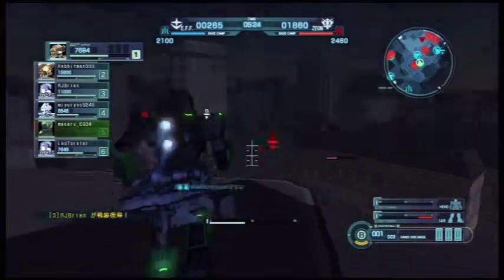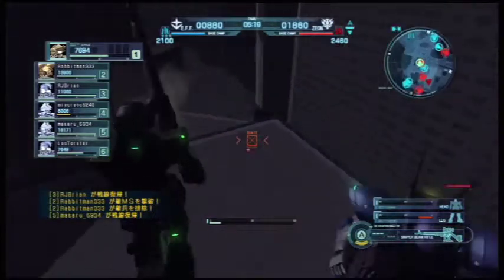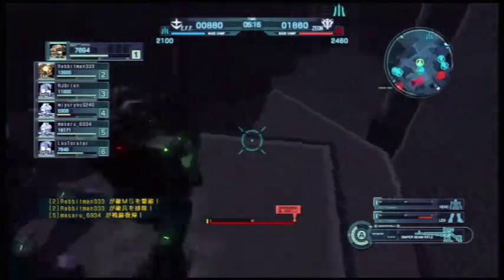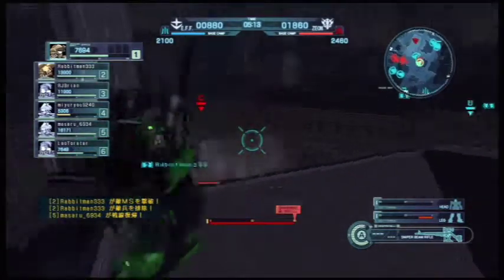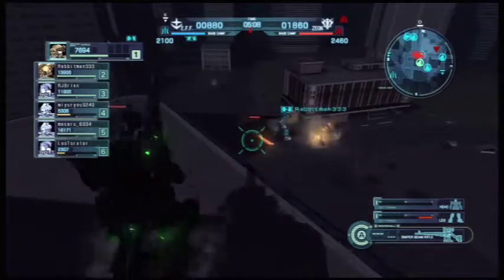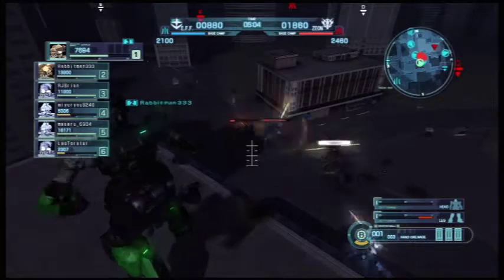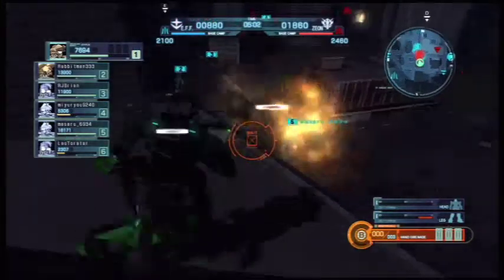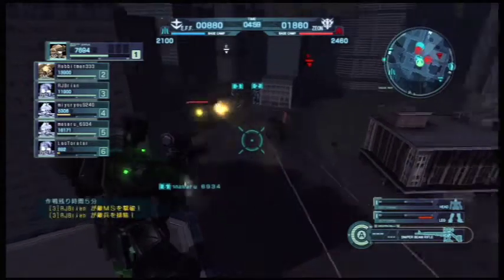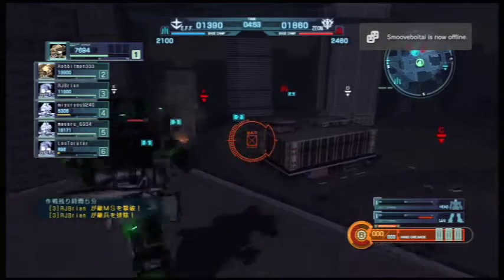Rabbit and I are having trouble hitting these three guys — they all have low health but we can't get an angle on any of them. This enemy shows up trying to give me some trouble, but luckily he does a down strike and falls off the building. I'm trying to shoot the goof attacking Rabbit and I kind of clip the edge of the building. That's one thing I do a lot with this sniper beam rifle — accidentally clip the edge of the building I'm standing on.